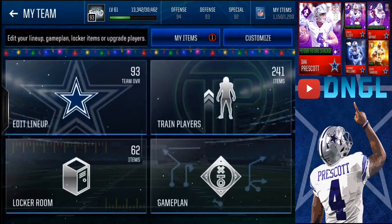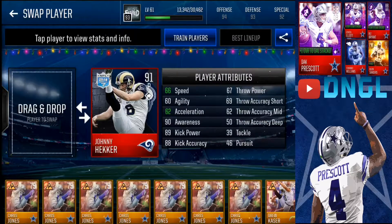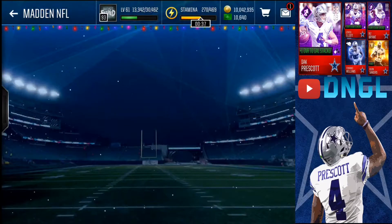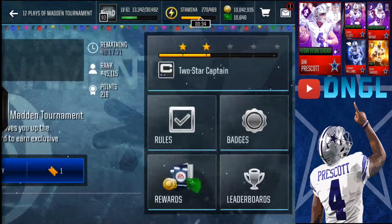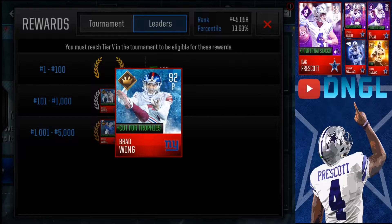I don't know how he fares against my Johnny Hecker, but let's see. My Johnny Hecker is really slow, but has 89 kick power and 88 kick accuracy. Technically, Brad Wing does have better kicking stats, and Brad Wing's also got a little bit better throwing stats, and of course he's got better speed stats. So honestly, Brad Wing seems like a better punter overall. If you guys are looking for a punter, I highly suggest you go for this Brad Wing — get the 92 overall if you can, because I feel like he'll serve you really far into the future. Seems like a really solid card.